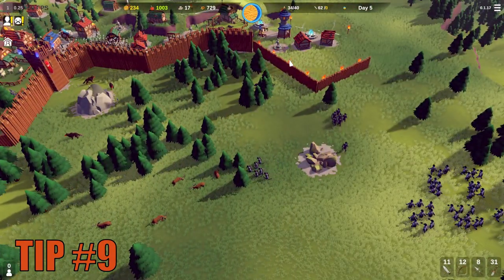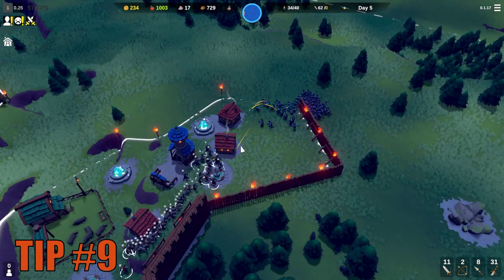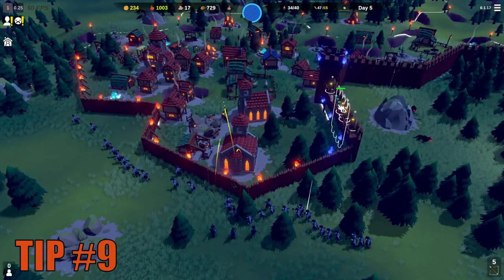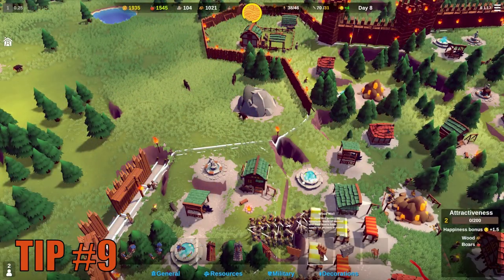Another way of dealing with the enemy army is to pull them into your city by not totally walling off your kingdom. Since the dark ones will go for the openings, if you leave those openings far apart you can deal with one part of that army at a time, if you are willing to lose a few buildings to do so.